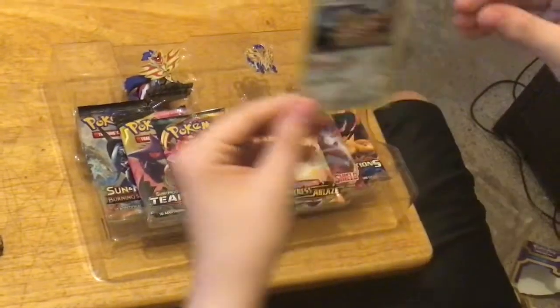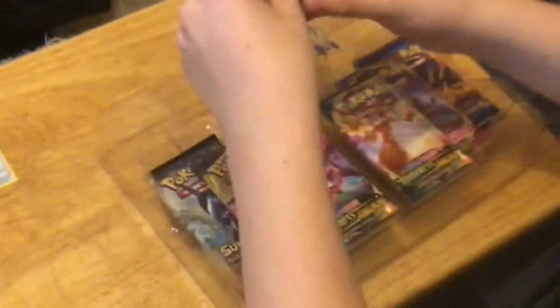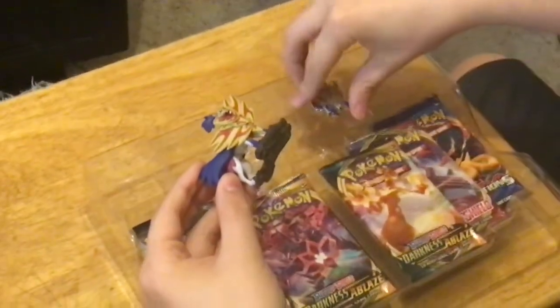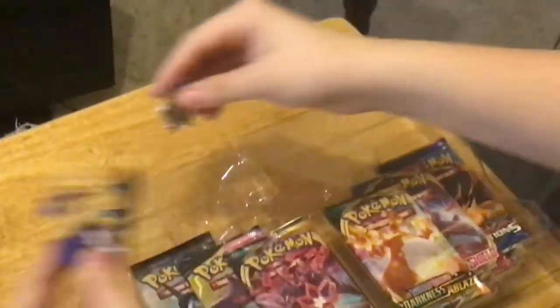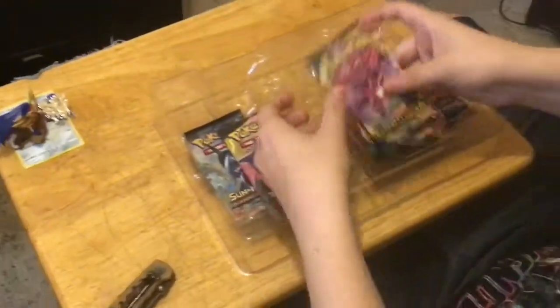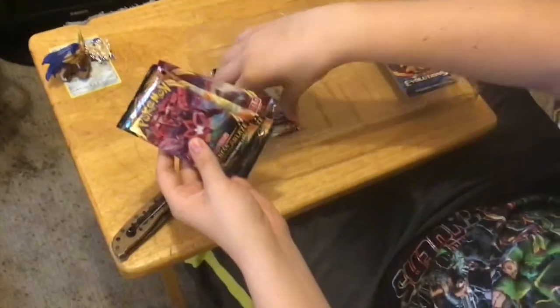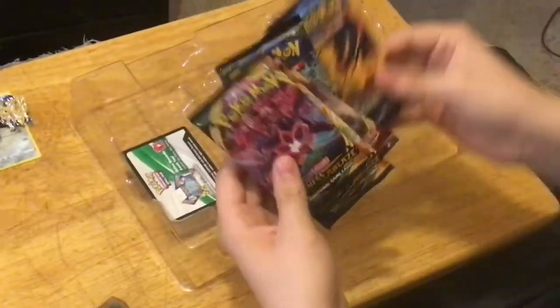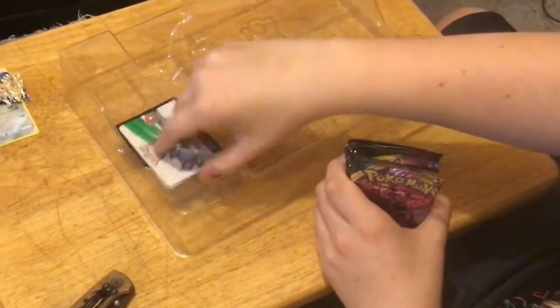We got Zamazenta! There's a little figurine and a pen. Let's get into Darkness Blazing — these must be some of the newest ones. We got Burning Shadows and Evolutions. Here is your code for the box.